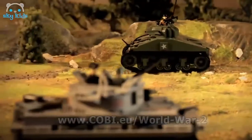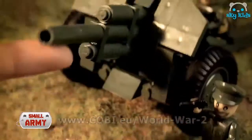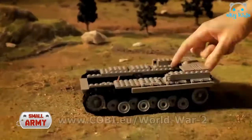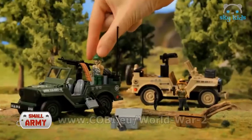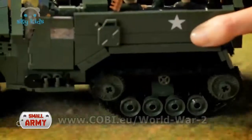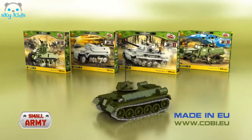Fire! Small Army. The Russian Army is ready to attack with the incredible Red Army tank. The German Army deploys the powerful Tiger and the dreaded Panther. Turn the turret! The German half-track hits every target. The Alliance Army assembles the troops with the help of the powerful US half-track. The most epic battles with Small Army World War II from Kobi.